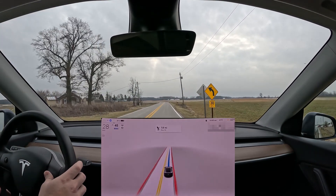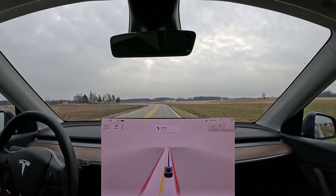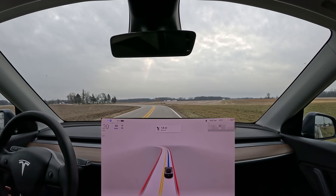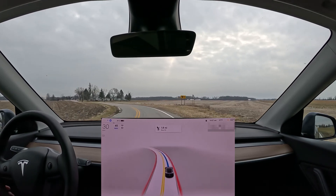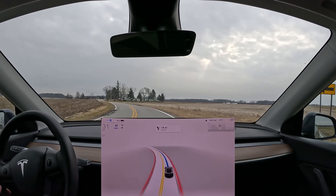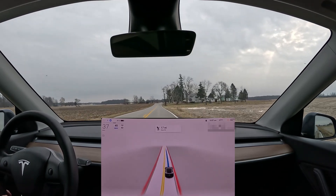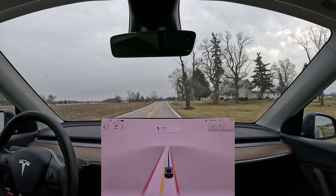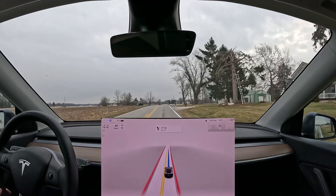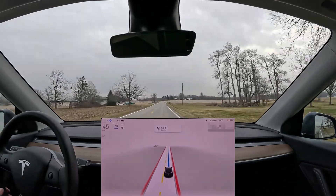Going very slow around that semi, but turning onto this road we kind of veered across the center line, which was interesting to see — not seen beta do that, and there didn't seem to be a reason for it. We're going to come up through a couple of roundabouts and go into a parking lot to see how it performs.